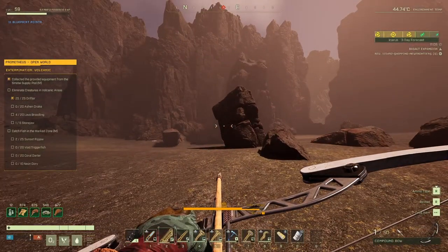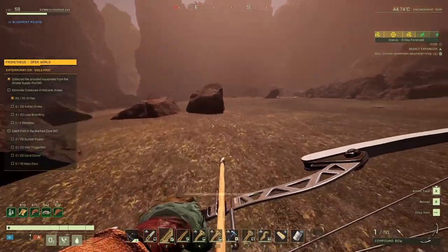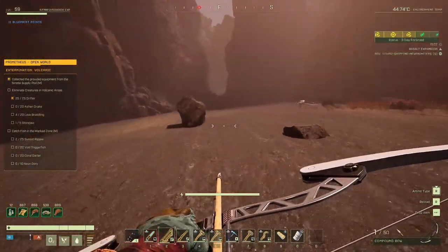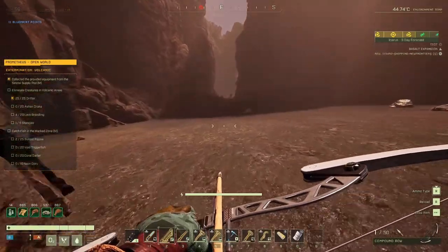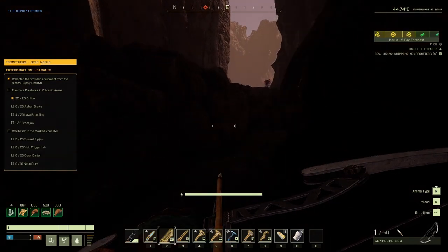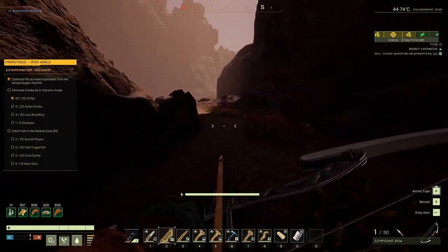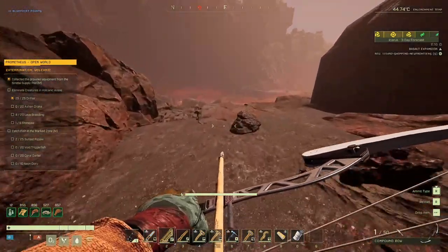I need to go in there, left to right. Looks like we have some vegetation in here, which is very nice. I'm wondering what those Ashen Drakes are.